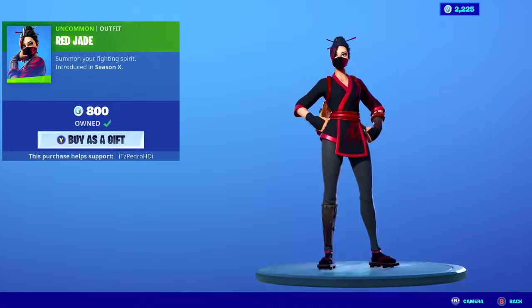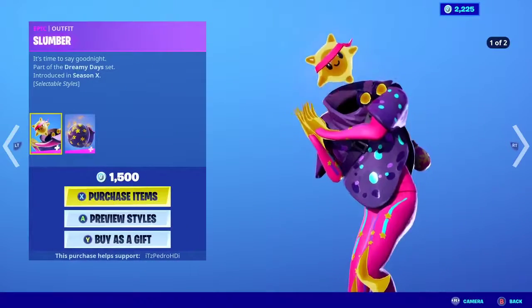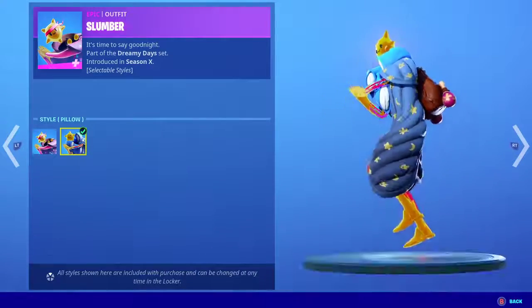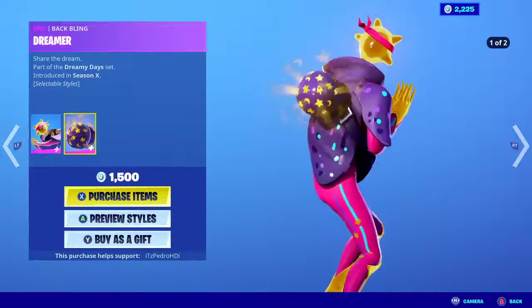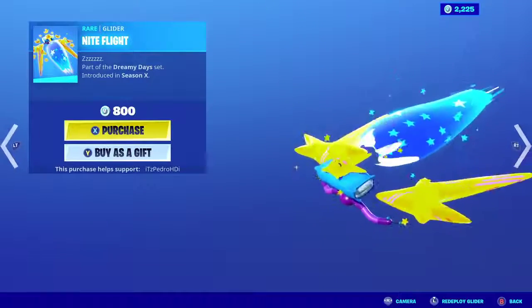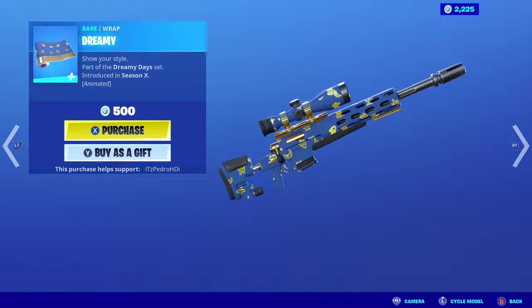Most likely pretty nice skin here. Now what we have on the featured as well is Slumber — pretty nice skin actually, not bad. I'm not a big fan of this type of skin but it's not a very bad skin. The back bling is pretty nice I'll have to say. She or he comes with a pickaxe — we don't know what that is. Night Fly as well, pretty nice, and the Dreamy wrap, so pretty nice wrap actually.